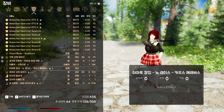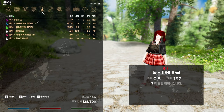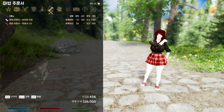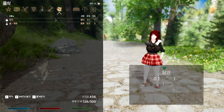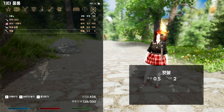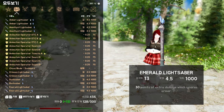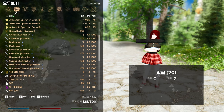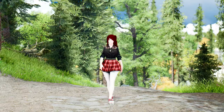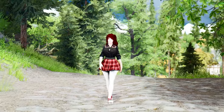With this mod installed, you'll no longer have to endure the frustration of items appearing skewed towards the left. Instead, the mod ensures that every 3D item is perfectly positioned in the center, providing a more aesthetically pleasing and immersive inventory experience. You'll notice a significant improvement in the visual alignment of 3D items within your inventory, transforming it into a seamless and visually appealing interface that makes item management a breeze.